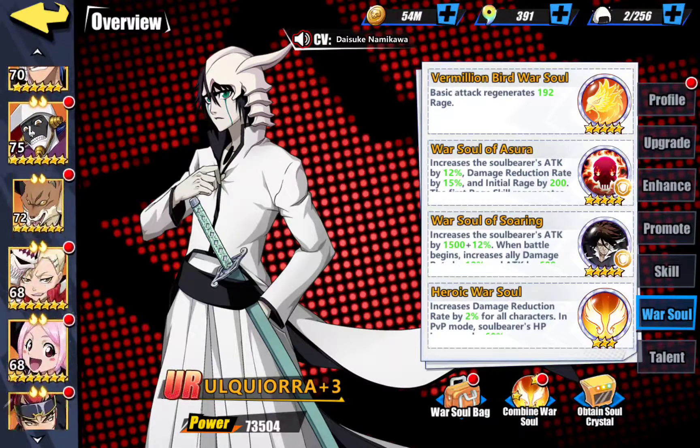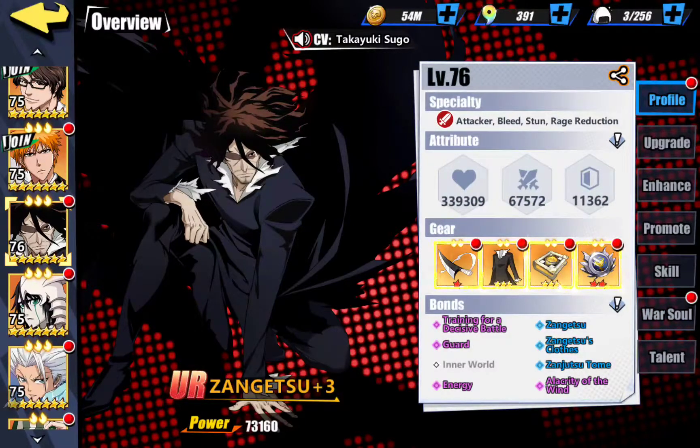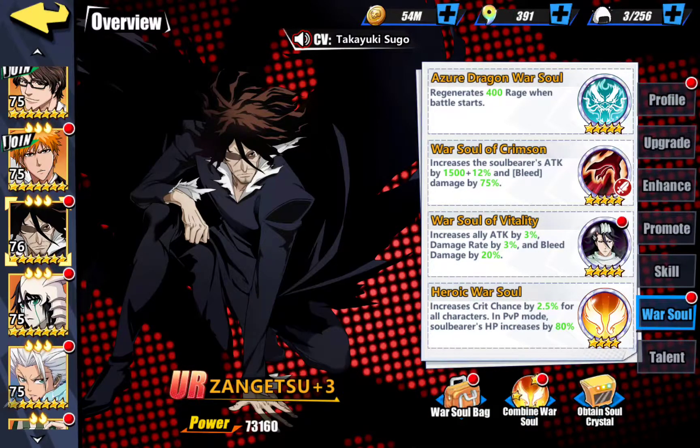The next character I use is Zangetsu — he's next on the front line. Not normally a front line character, but you want as many attackers as you can get in these types of challenges. I use Zangetsu mainly for two reasons: Bleed and Rage Reduction. You need to get those stacks of Bleed on your boss, or Aizen in Karakura Town, and keep doing that damage. The Rage Reduction helps you from getting hit with the Saro from the boss in boss battles. I use War Soul of Crimson on him to increase my Bleed damage — it also gives an attack bonus. I also use War Soul of Vitality, which adds 20% Bleed damage and increases the damage rate and attack rate.